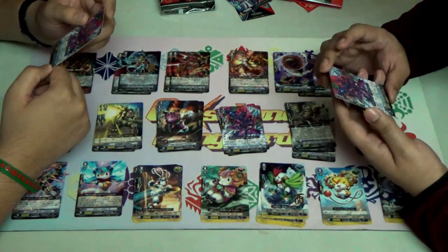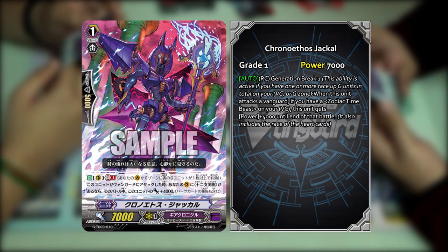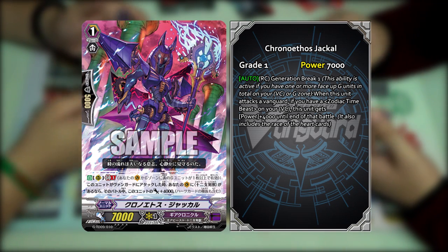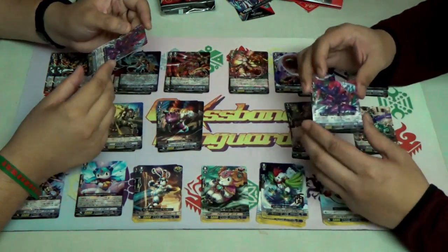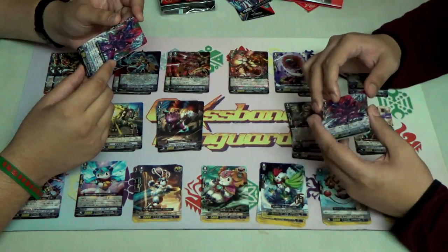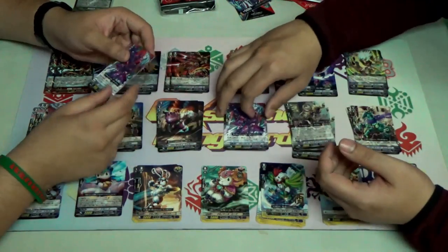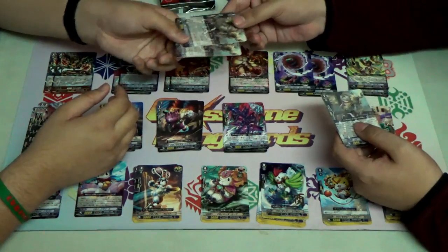We have Chrono Athos Jackal. Its skill — in the rearguard circle, when this unit attacks, if you have a Zodiac Time Beast Vanguard, then for the battle this unit gets plus 4k. So it's an 11k attacker as long as you have a Zodiac Vanguard, but it has to attack the Vanguard. This is sort of like an upgrade from the 10k attackers — more like 12k attackers in a way, which is what a lot of clans need.